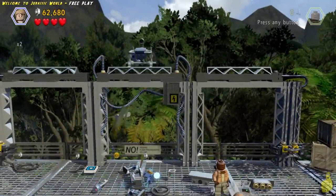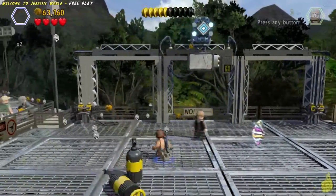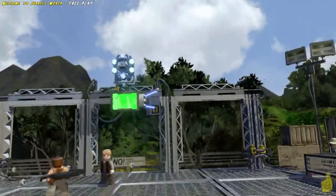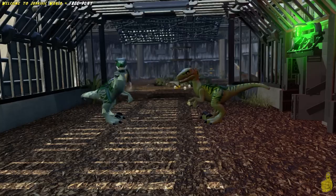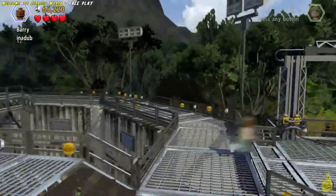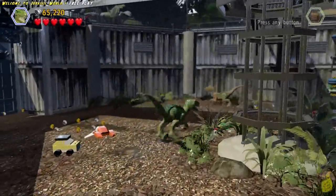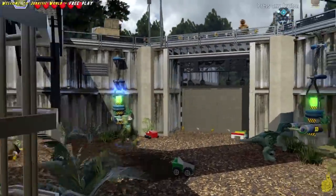Once you get all three of those lights dropped down and you're done getting all the studage, go ahead and build those pieces up into a shock panel. Shoot it once — the little bar only gives a third but it actually charges all the way up — and that kicks open the raptor cages down below and releases the hounds, so to speak. Now we're in control of the raptor. Go over to the right hand side and pull the right switch, which gives power to the right shock terminal up top.